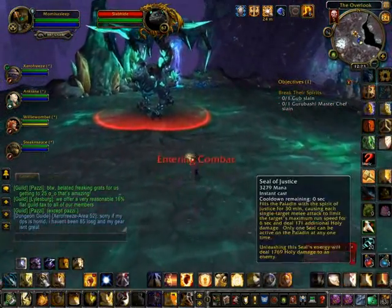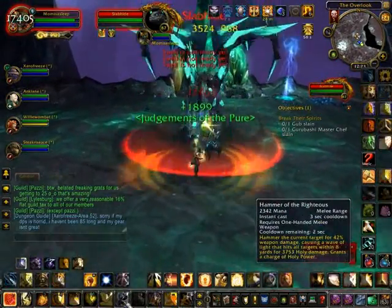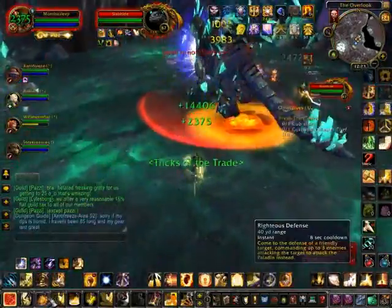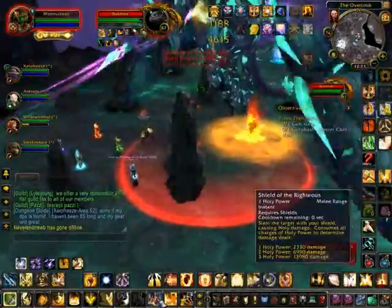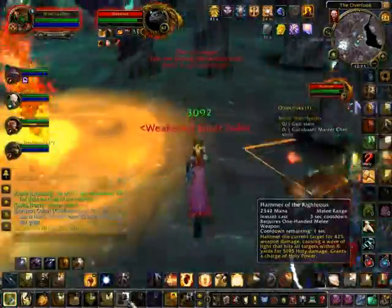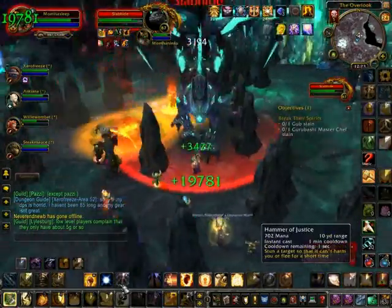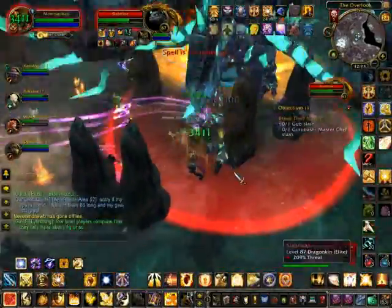It doesn't matter where you end up tanking him — it could be anywhere in the room, he's going to end up moving himself at some points. Now it's important to note that unsettling ground you see there — when he unsettles the ground like that he's going to be putting an AoE blast on the ground. It's important not to stand on those black circles for too long, otherwise those rocks are going to fall and hit you and can cause some serious damage. As a tank you're just watching one major thing: the ground, when there's unsettling ground, and you just want to make sure you aren't standing on that.